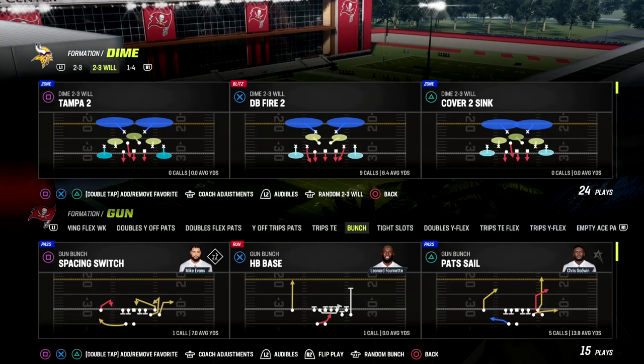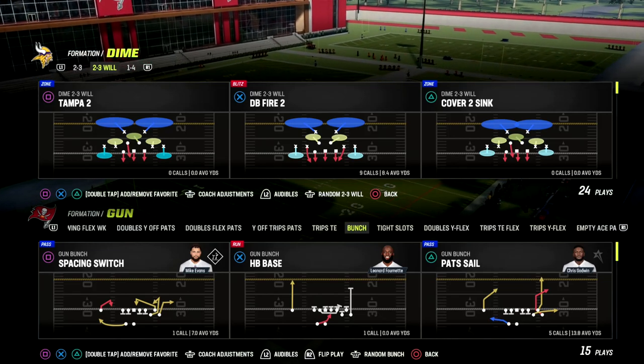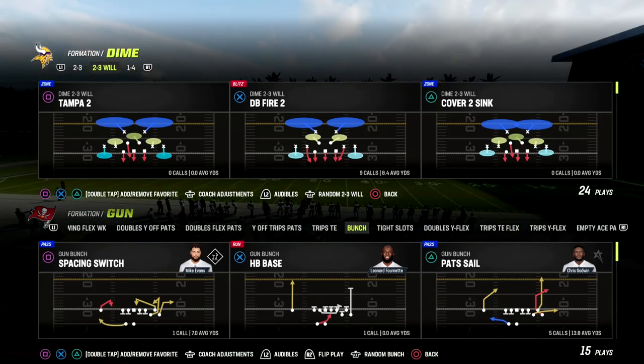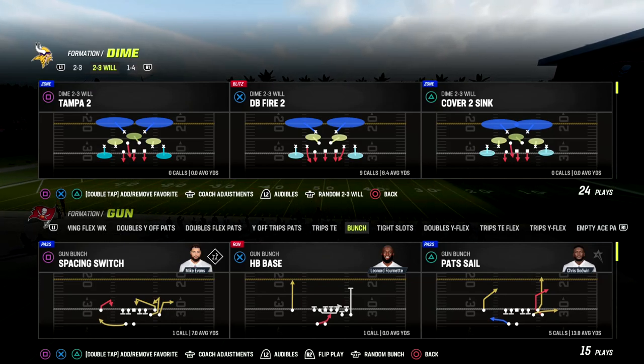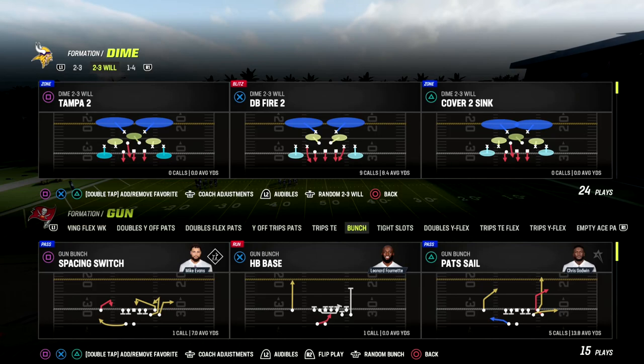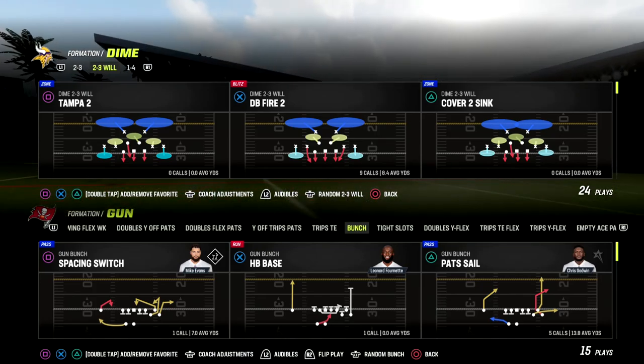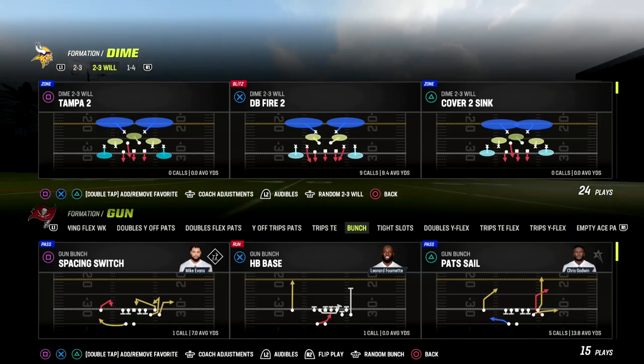This is the best defense in Madden 23, and I'm honestly not even sure that it's even close. It comes to us out of the Baltimore Ravens defensive playbook and we're going to be in the Dime 2-3-6 wheel. I actually think it's even better this year because of how the alignment is going to work to be able to send pressure.